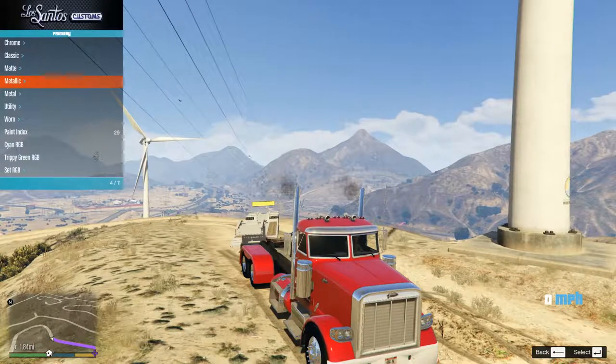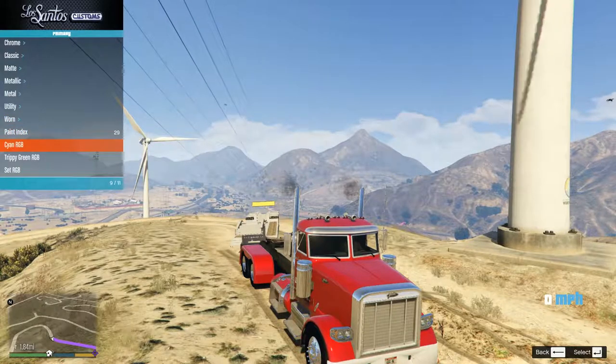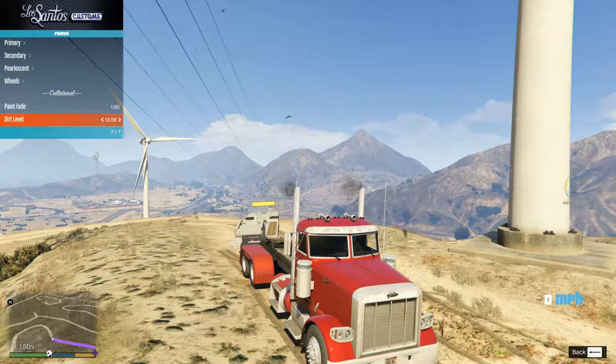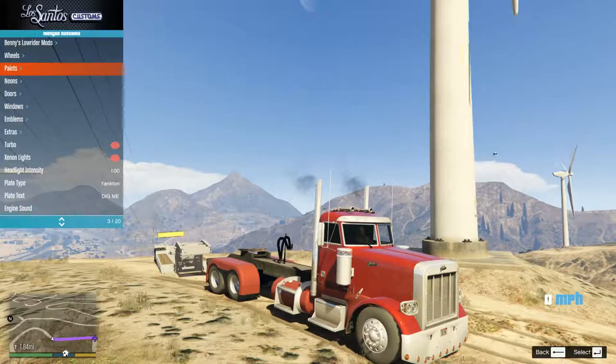We're going to stick with formula red. We're going to go for worn. There's a way you can make it look dirty - paint fade. Put that on the biggest it can be, which is one. And then put this on the biggest it can be - which is very, very dirty. Look at the wheels man.